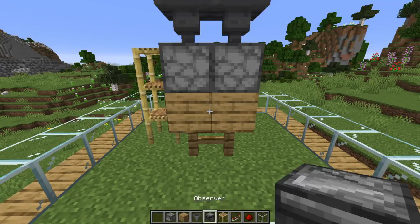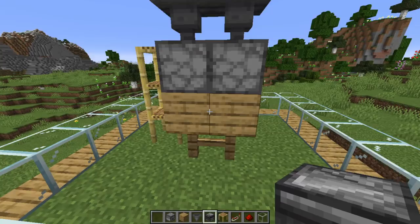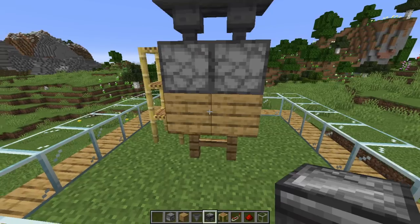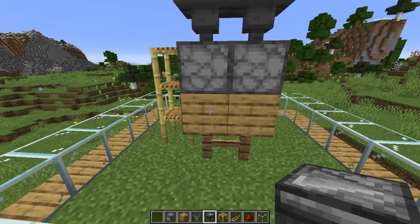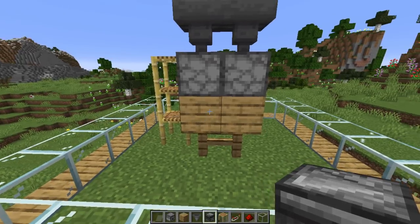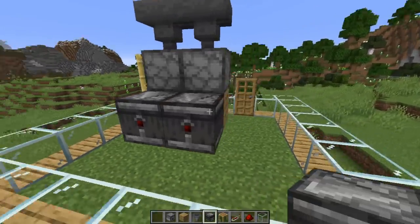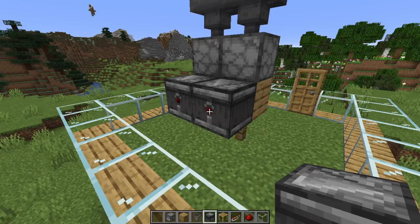The next thing we're going to do is place some observers looking into these beehives. What the observers will do is notice when the beehive changes state — i.e. becomes filled with honey — and it will send out a little redstone signal that will allow it to know to dispense the necessaries into the hive. So click the observers into the hive so the little redstone output is pointing outwards. Really quite important that it's pointing outwards.